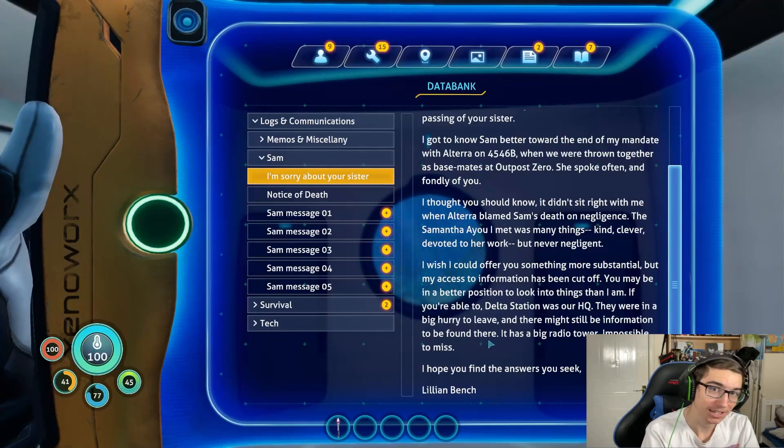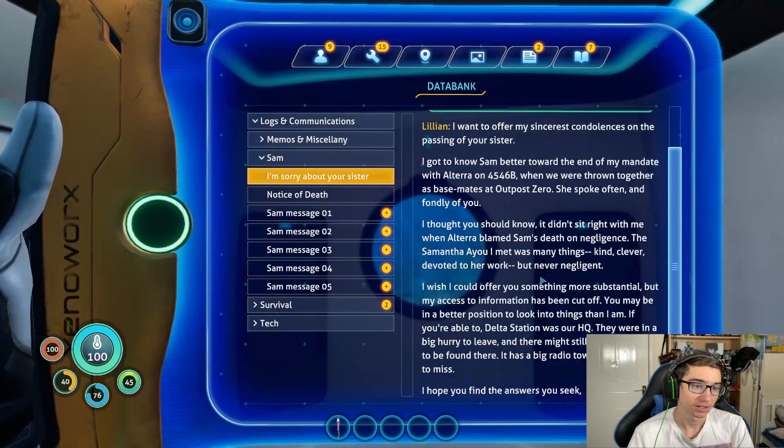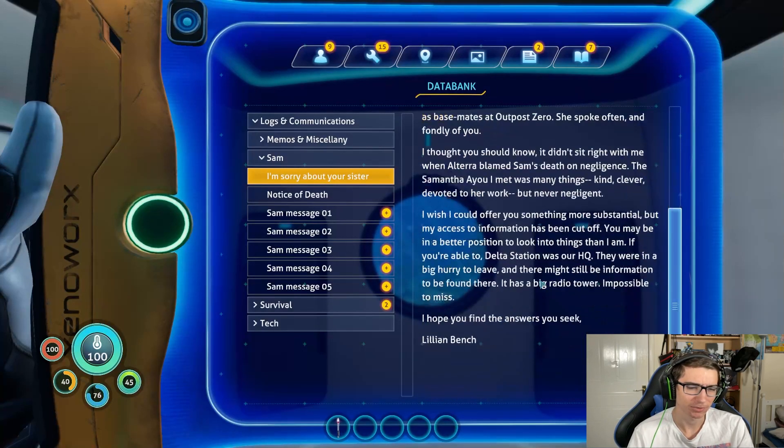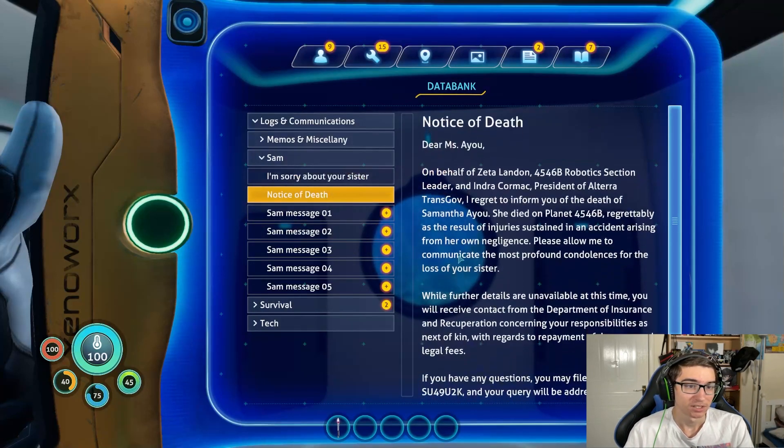So from that message: our character's name is Robin — that was said in the first cutscene. Sam was our sister; she worked for Alterra. And from what Lillian Bench just told us, Alterra blamed Sam's death on her own negligence, but Lillian says that's not the case — it sounds like Alterra is trying to hide something. A second official message confirms Sam's death.